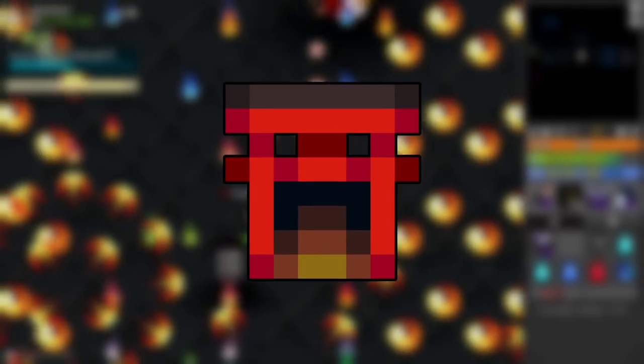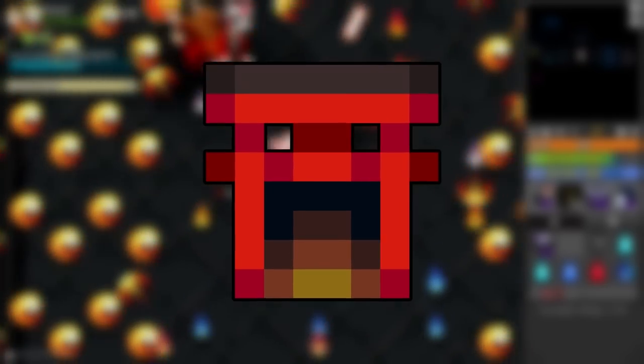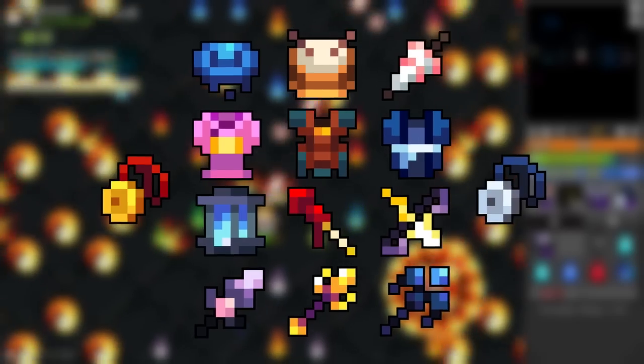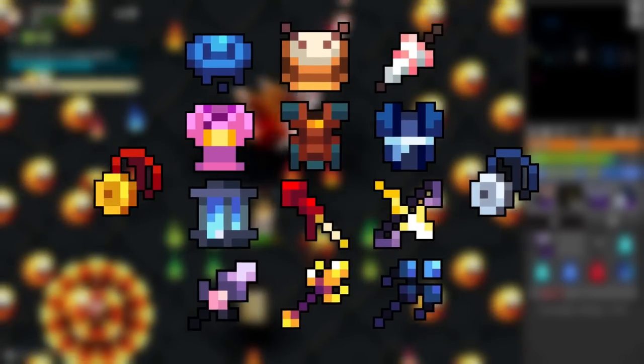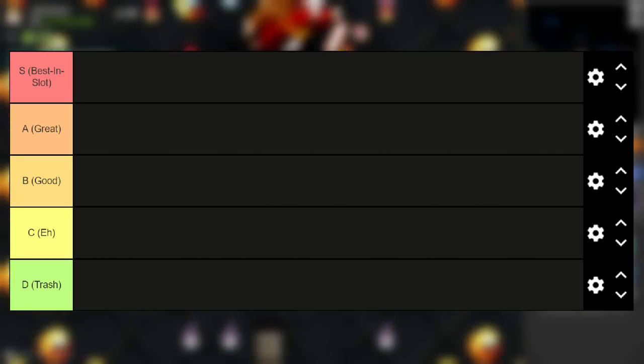The Moonlight Village is the newest endgame dungeon to come out in Realm of the Mad God, and it came with 14 new awesome items. They're all really interesting — some are weaker, some are stronger — but the point of this video is to put them in a tier list!